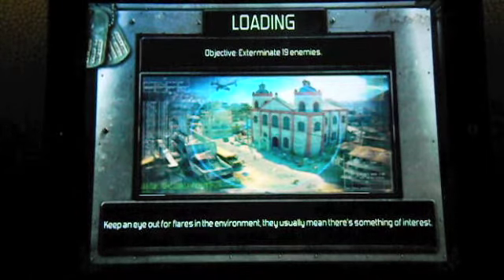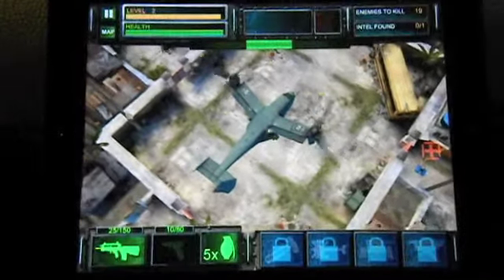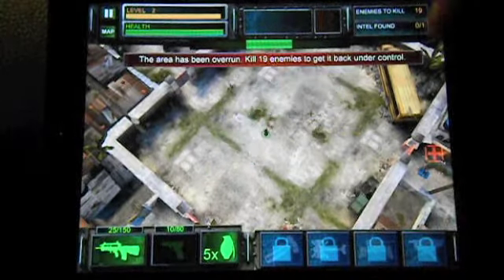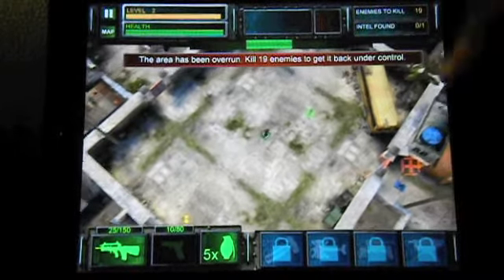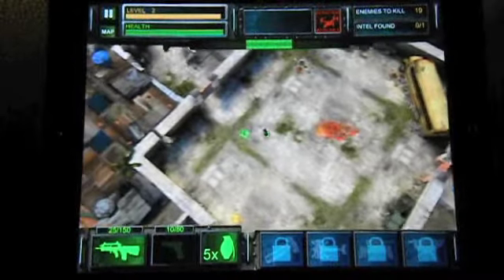We'll let this load up. This game is actually pretty easy to play — really you only need one finger. It's just a simple tap to do whatever you want to do, which makes it kind of nice. So there we were just dropped off. The basic gestures are really just tap the screen and your guy moves around. Wherever you tap is where he moves — pretty straightforward.